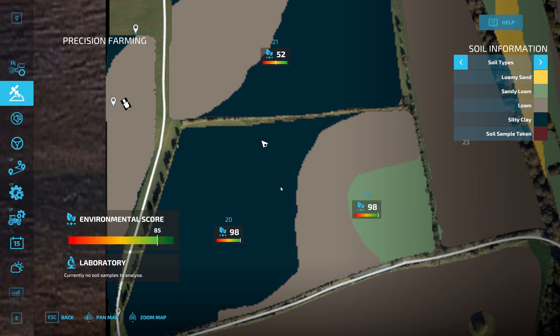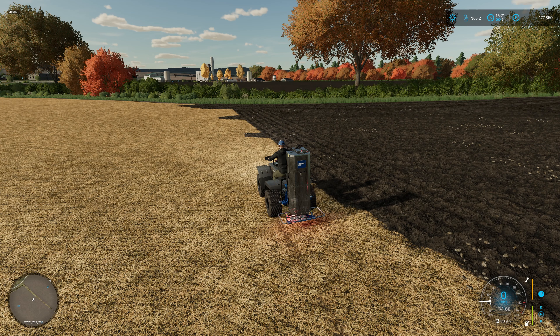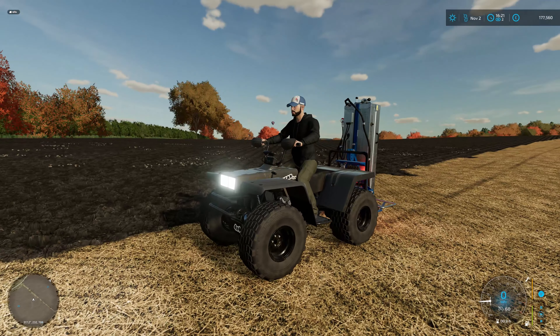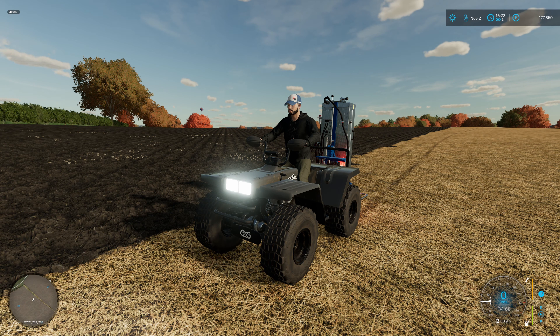Our overall score still sits at 85 — that will go up once field 21 sorts itself out. I think for today and this episode, that is it. Next time we will be into December and it will be time to sell eggs, butter, cheese, anything else that's a perishable, as we said before. Thank you very much for watching. I hope you've enjoyed the episode. If you have, leave a like. If you haven't already, subscribe to the channel. I will see you on the next one — take care.